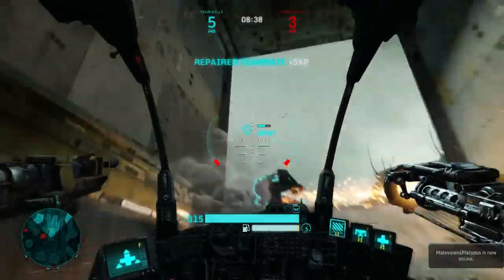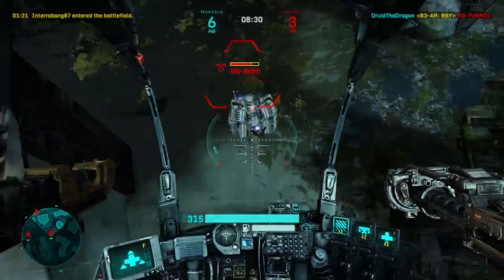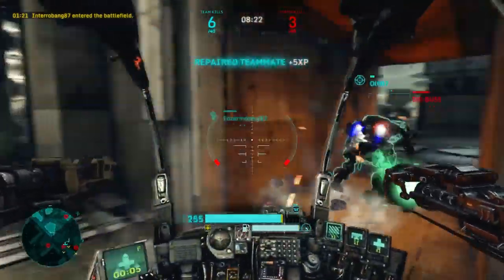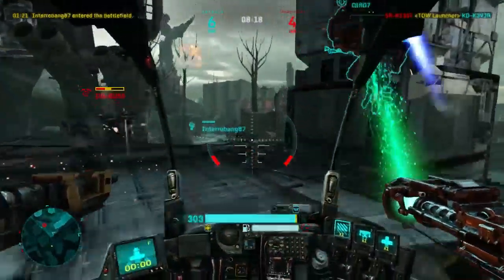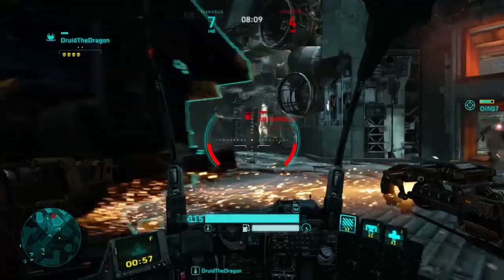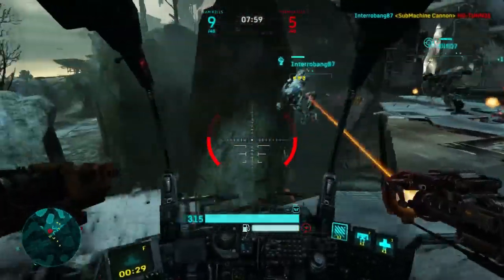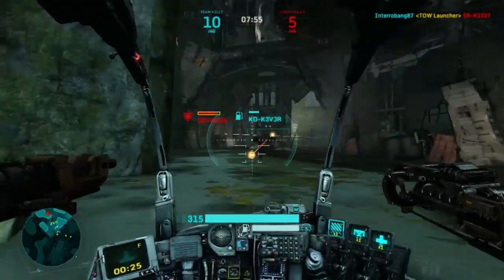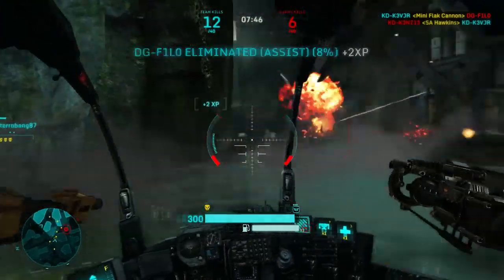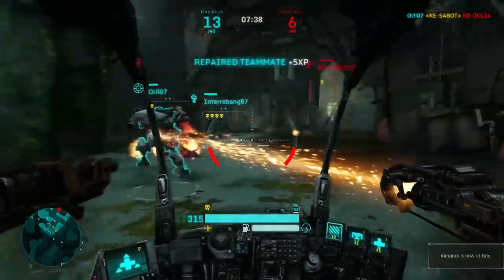The weapons are built as a support function — you have a repair beam as your secondary weapon instead of a tow rocket, and your primary weapon does not do a lot of damage. It has a support function to it, kind of like Mama Bear if you watched my incinerator video. Heat management on the Technician is very important. If you try to fire your primary weapon along with using your repair beam on your allies, you're gonna heat up very, very fast. Even though your overheat recovery time is only about three seconds, as soon as you overheat you're useless as a Technician because you're not gonna be able to heal your teammates.